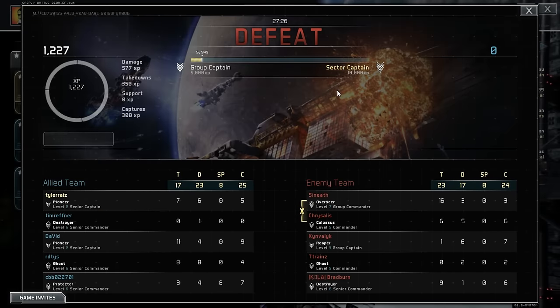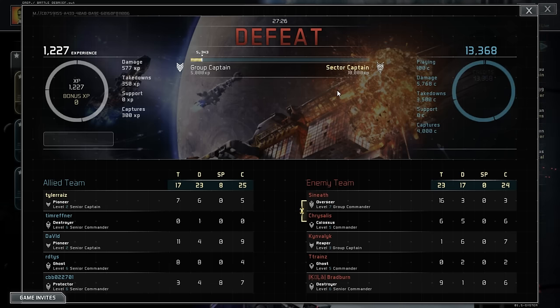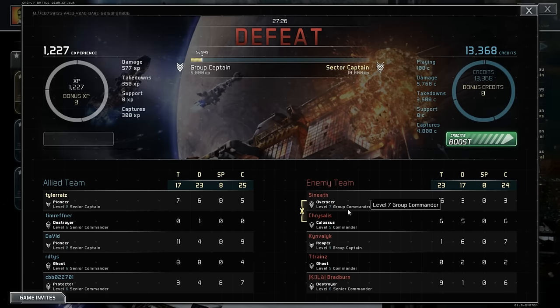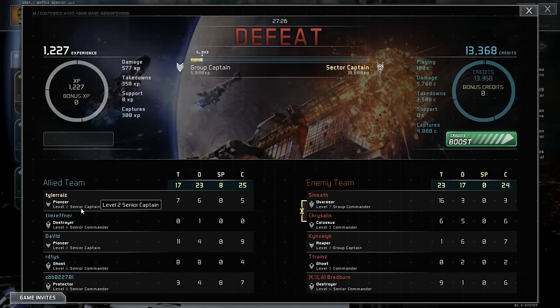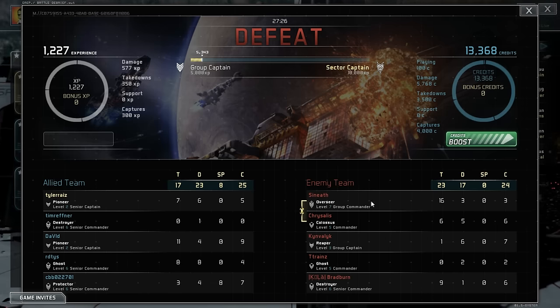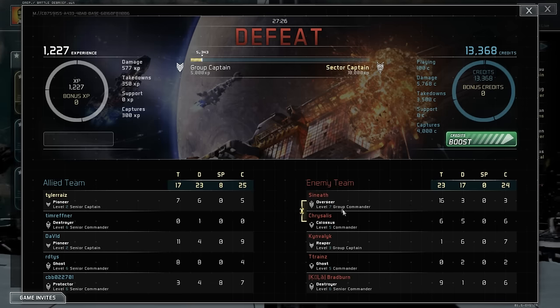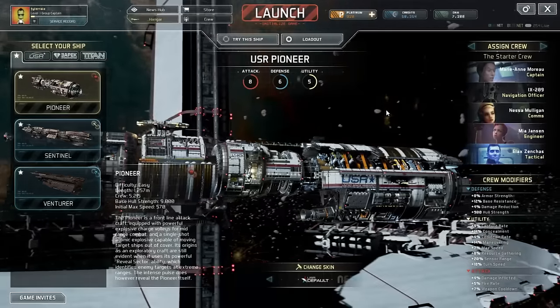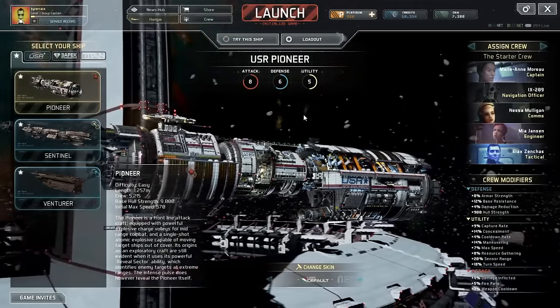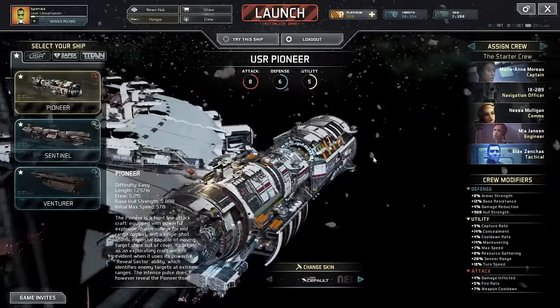It looks like I've gotten to level 3 anyway. I've been promoted to group captain — next is sector captain. Everything is a captain, though there are commanders too. I was senior captain, there were senior commanders and a group commander. I got teamed up with people up to level 7. I assume there are higher level players, but I wouldn't be matched with them necessarily. It might depend on what kind of ship they were playing. I don't know exactly how the matchmaking works in this game yet.